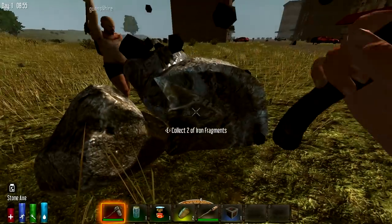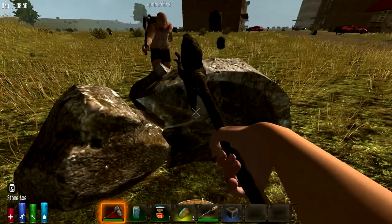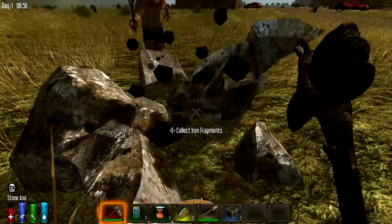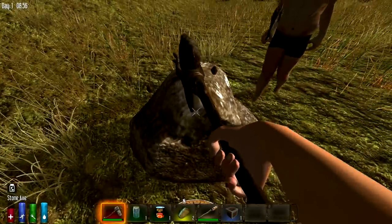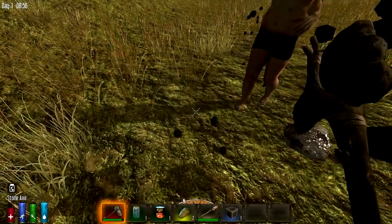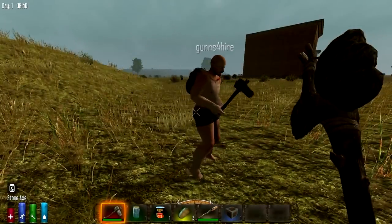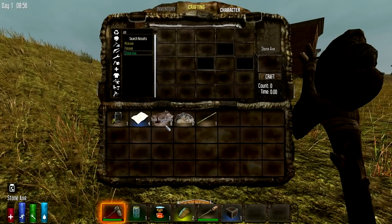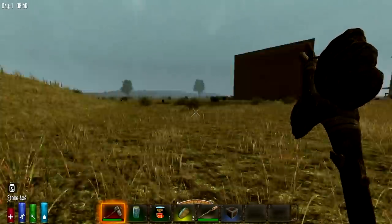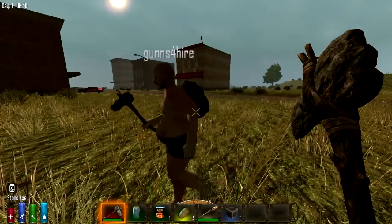We can get rock now. Once we get to a point where we can actually mine down into the ground, there are ore veins. From surface rocks you get one piece of coal, but from an ore vein it's like 12 coal. I'm picking up iron fragments and 17 small stones. We're on a quest — we need to find food or kill animals.